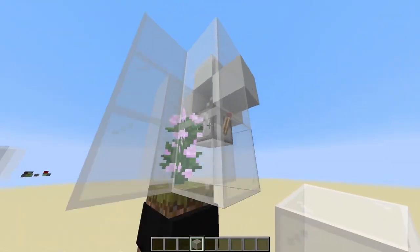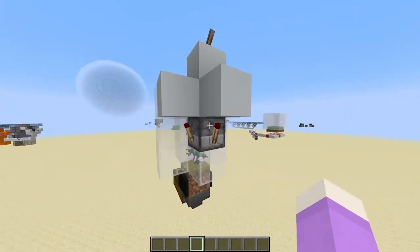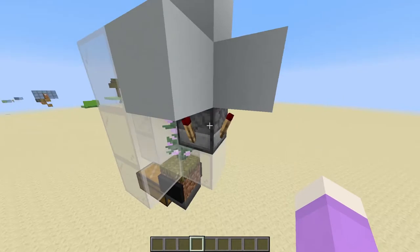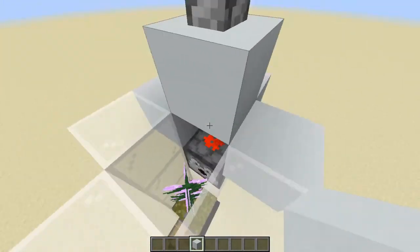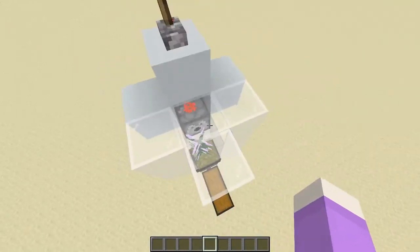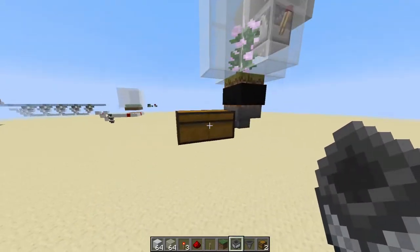You can modify the redstone however you want — there are other ways to make a redstone clock — but this is by far the cheapest way to build it. You just need some redstone and some sticks. Now let's start building.